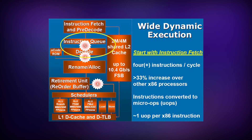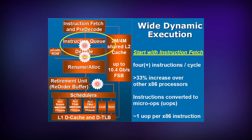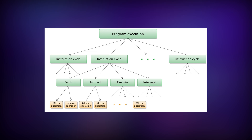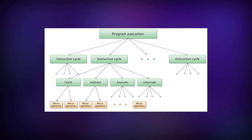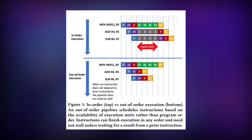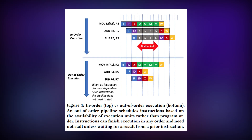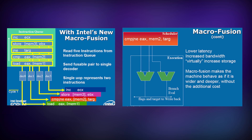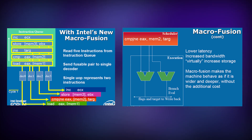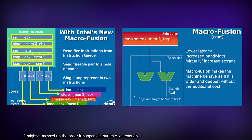Wide dynamic execution basically allows the processor to work on multiple instructions in parallel rather than sequentially. First the CPU fetches the instruction, then decodes it into micro-operations called UOPs. Then, using out-of-order execution, it rearranges the order of UOPs based on processing availability and dependencies. Then macro fusion combines pairs of these instructions into a single UOP, meaning these chips were able to process more instructions per clock cycle than ever before.